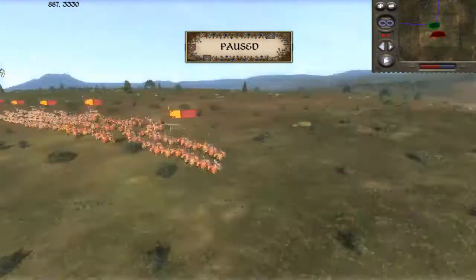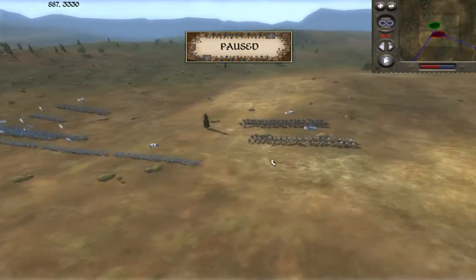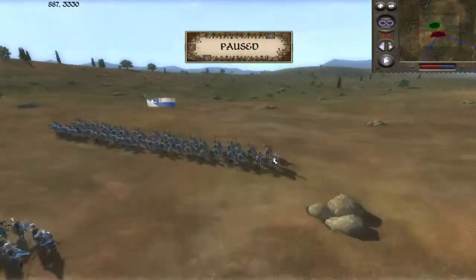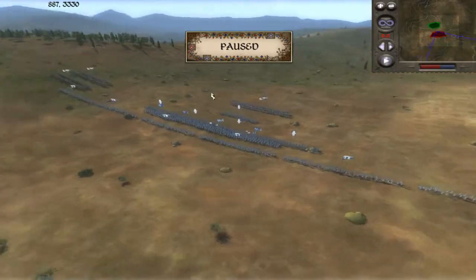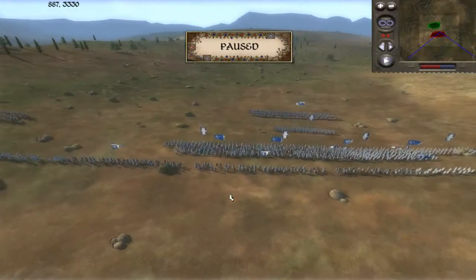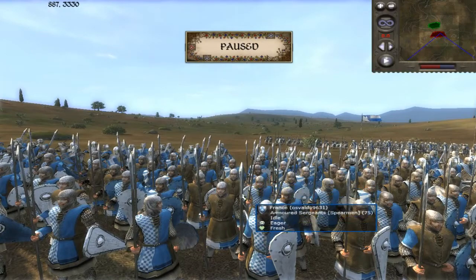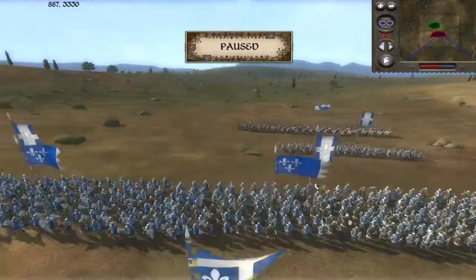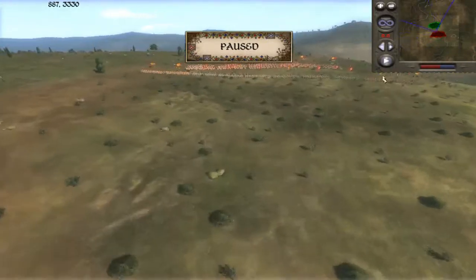My opponent was playing as France. On his wings he has three units of mail knights and his general in a unit of feudal knights. For his missile units he brought six units of peasant archers, then behind them four units of armored sergeants, and behind those five units of dismounted feudal knights — four right behind and one further back.